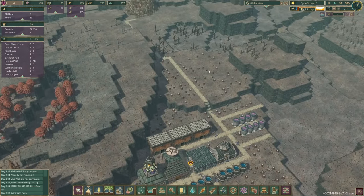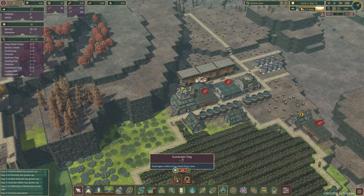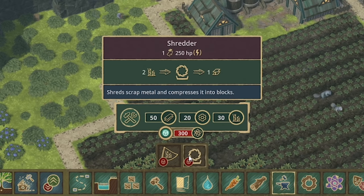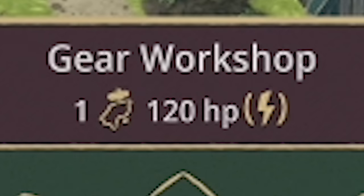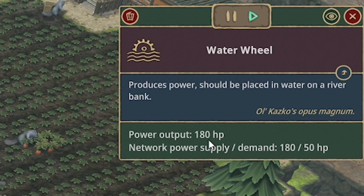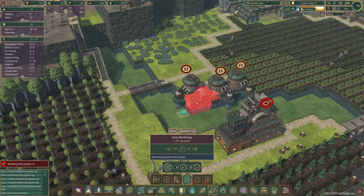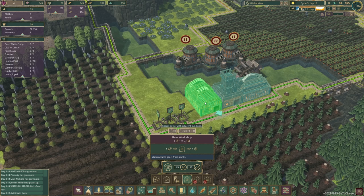We need to start planning ahead. I want to go for the scrap metal. We're going to need 250 science points for a scavenger flag, then 300 for the shredder — but that also needs a gear, and we haven't unlocked gears yet. Gears need 100 science points but also 120 power. This water wheel produces 180, so we could put a gear workshop. We'll unlock that for 100 science — and as you can see it shares power with adjacent buildings because they're all connected.